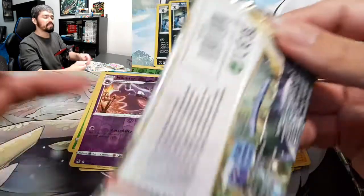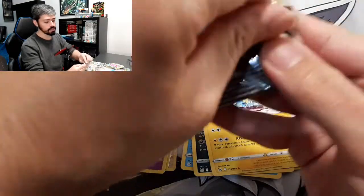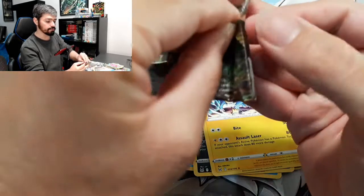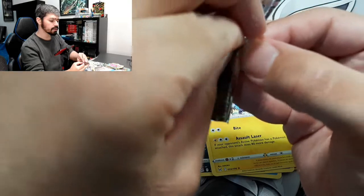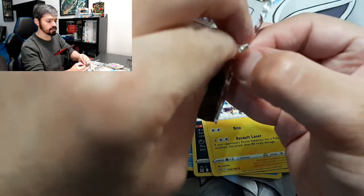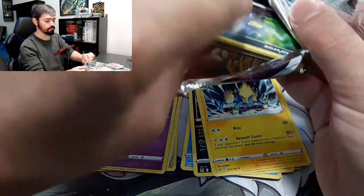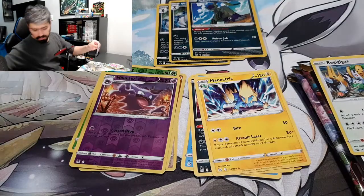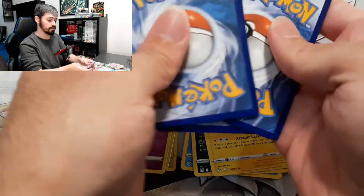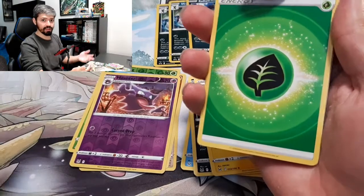What I meant was — for the Dragonite V to come here in Mexico it's going to take a little more time, since it's a new item for the Pokémon Go series. So here it will take some time to come and get sold. I'm looking forward to it and to see what we get from that 9-pack.